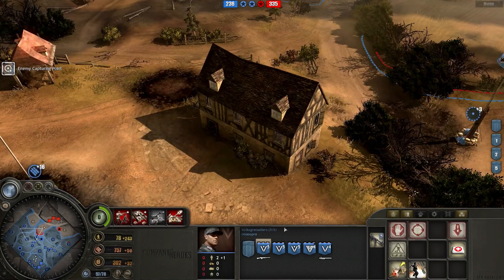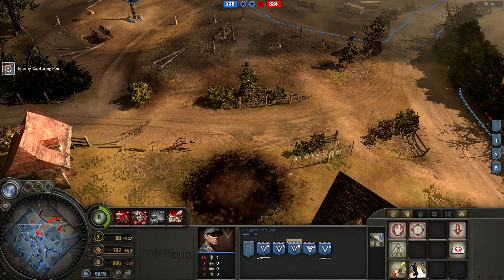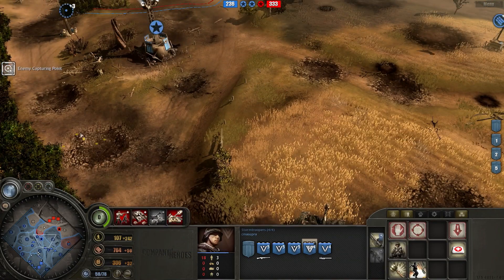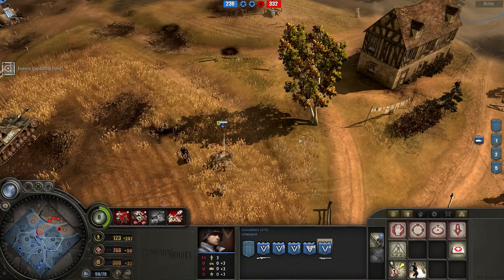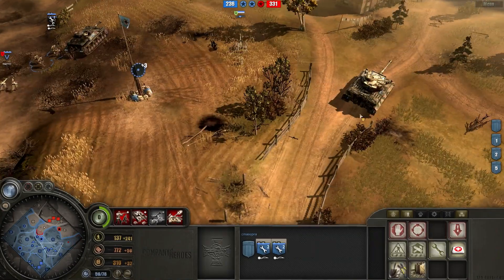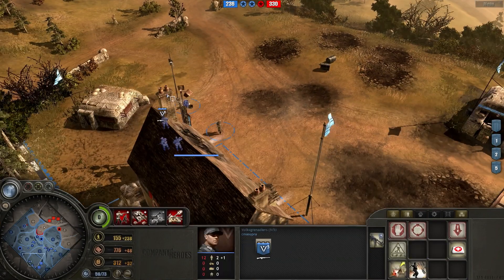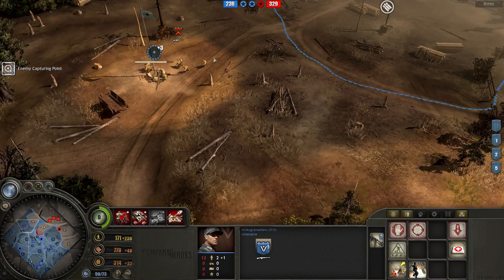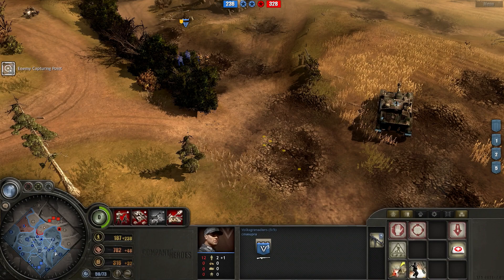My opponent's engineer squad goes and captures that plus 10 munitions point once again. I have lots of full-health infantry - I was spreading them out, sending some to the left, some to the middle, some to the right. Not really focusing on one individual spot because I do have most of the map and I'd like to keep it. It's also the late game now, so the Wehrmacht army should be better than the American player's army.